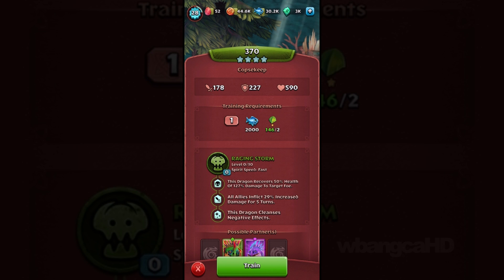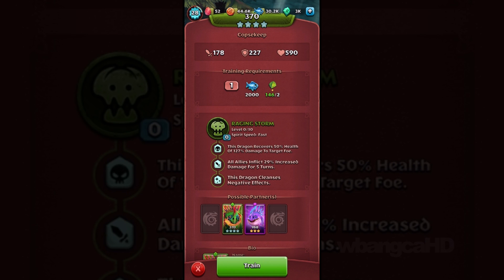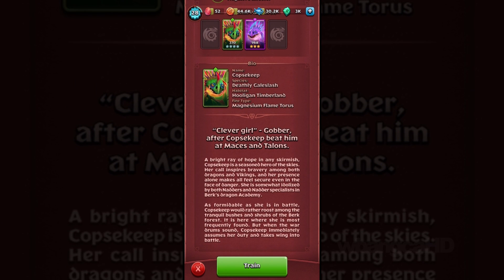The other one has all allies inflict 29% increased damage for five turns, so it gives you strength instead of health. Depending on what you want — this dragon also cleanses negative effects, so that's something you might want to consider.